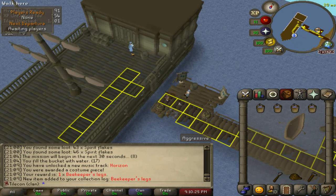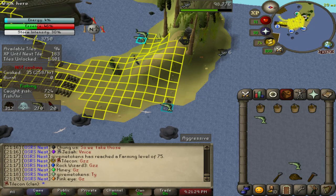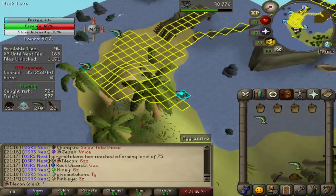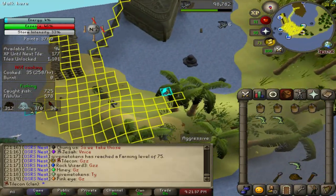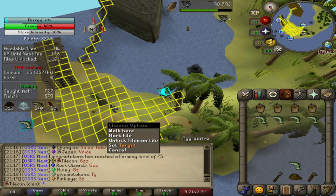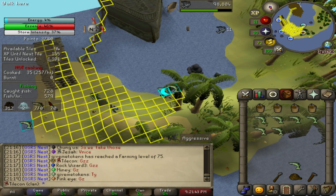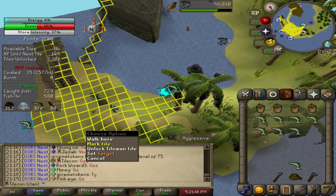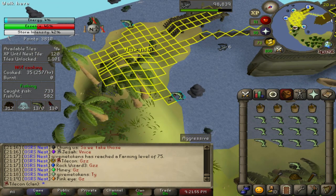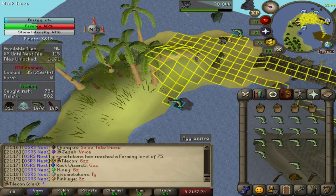I've just found something that might pose a problem in the long run. Can you tell which tiles are marked and which ones aren't? This one's a little bit lighter, so you can tell it's not marked. But if you go to the west, this one looks marked but it's not - I've got an unlocked Tileman tile and I just haven't run over it yet. In the long run this might be pretty hard if I get more areas like this, which is definitely possible.